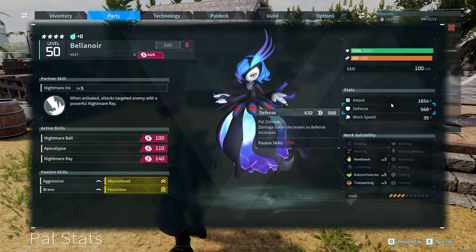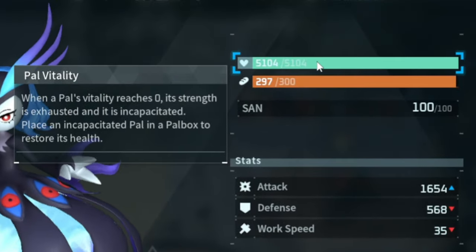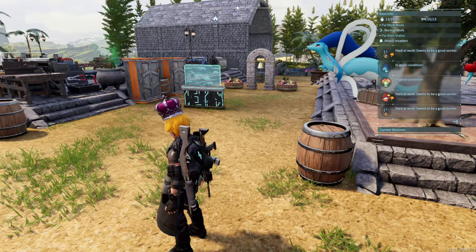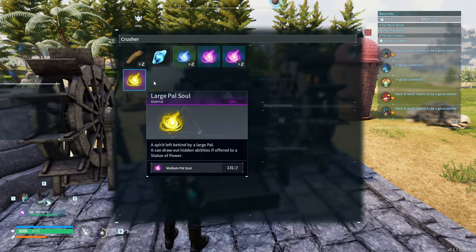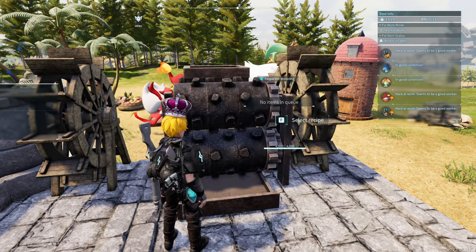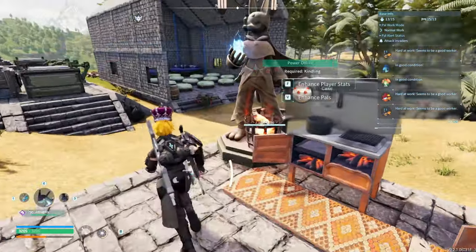Here we go — max starred Bellenoir! Maxed out, she has 1654 damage and 5000 HP at level 50, and we haven't even soul condensed yet. I also found out you can use a crusher to get Pal Souls now, which is extremely good because I've got so many medium ones — I can just make a bunch of large. I've also got some cheeseburgers ready.